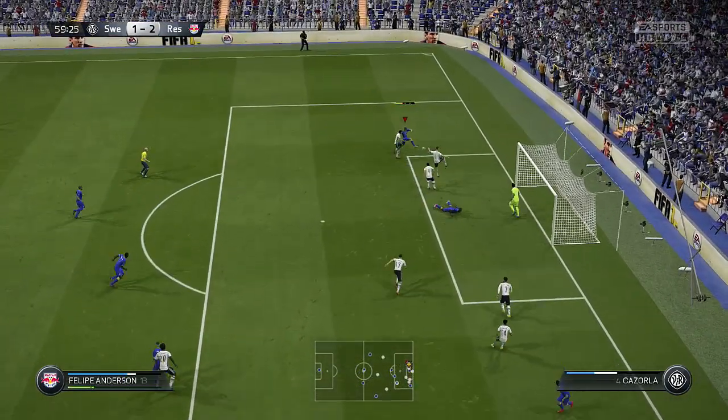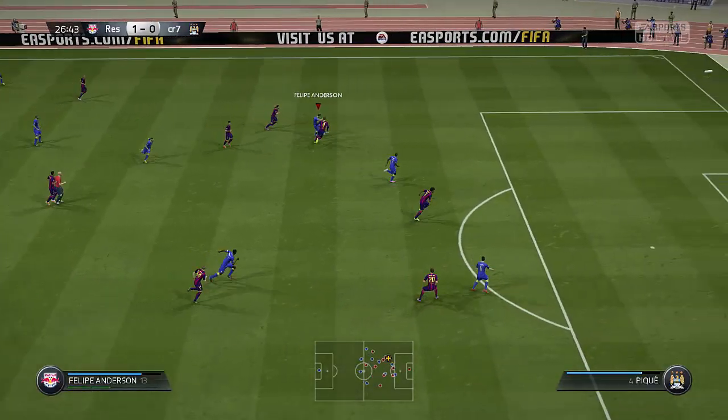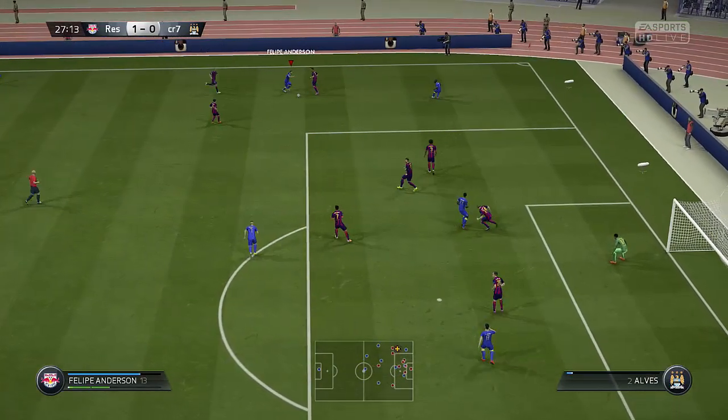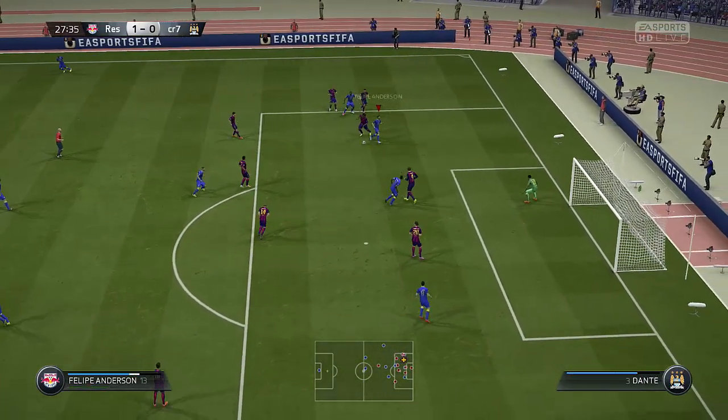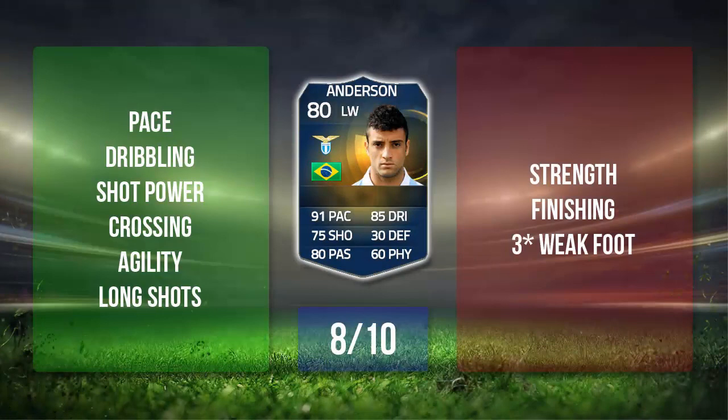Anderson could have had a few more assists on his card. He scores this goal here — I don't know what the keeper was doing, but I'll take it. Good play from Anderson being in the right position at the right time. Once again picking up the ball, getting himself inside, and scoring a really nice goal — gets a bit lucky winning the ball off a poor touch from the defender, but it's a nice shot from Anderson in the end. I went for the power shot, not the finesse, because his finishing is pretty awful — something to bear in mind.